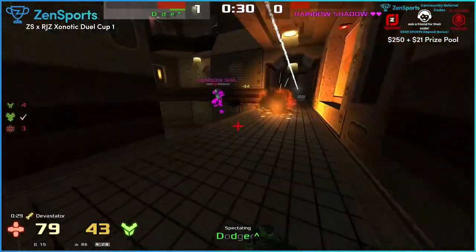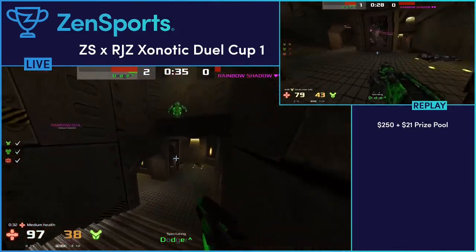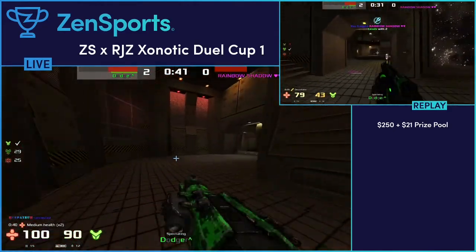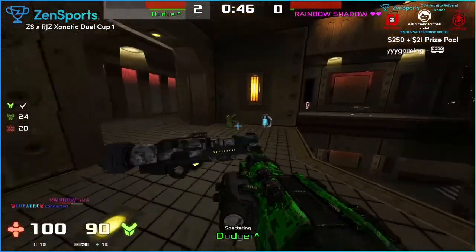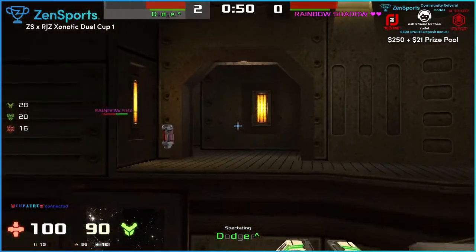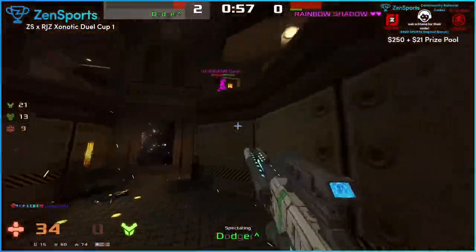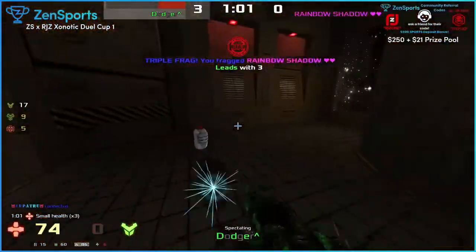Wow, this is crazy. It was an interesting movement there by Dodger - he missed the mega armor, and then instead of trying to go right back for it, he kind of stayed out for a little bit. He thought he might get into trouble if he went back. I think that was the right choice. And this is another map where the first frag can be really important.